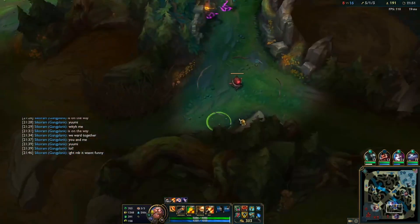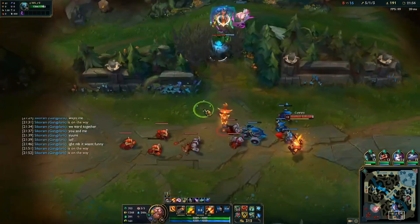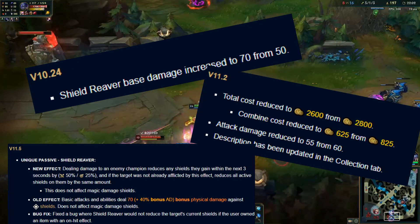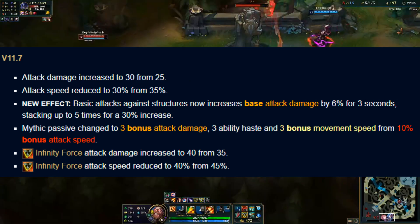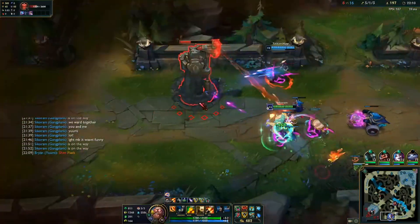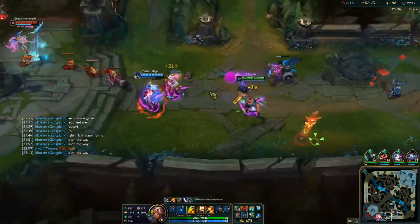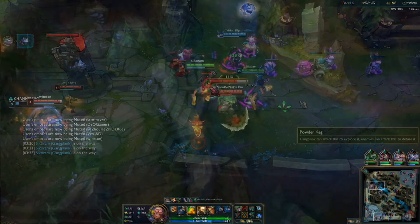As of recently, Gangplank's build path has completely changed. Ever since Serpent's Fang was included into the game, it has been getting constantly buffed. Not only that, in patch 11.7 Trinity Force got a massive buff with tweaked base stats along with a new mythic passive. The build I'll be discussing was created by Solar Baka — it has a lot of utility and survivability but you also do a decent amount of damage.